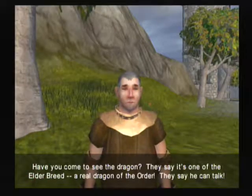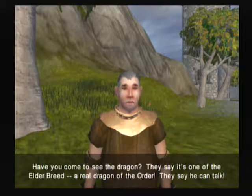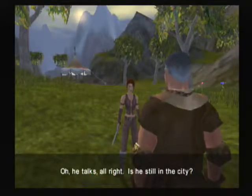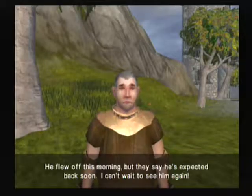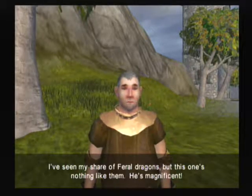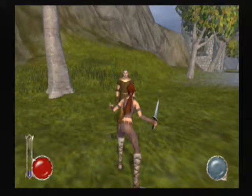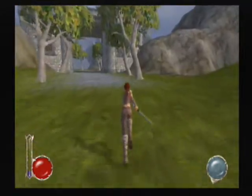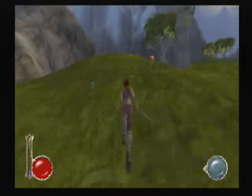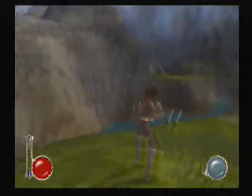NPC says: 'Have you come to see the dragon? They say it's one of the elder breed, a real dragon of the order — they say he can talk.' 'He talks all right. Is he still in the city?' 'He flew off this morning but he's expected back soon. I've seen my share of feral dragons but this one's nothing like them — he's magnificent.' We'll see enough of those feral dragons, and some not-so-feral ones that'll give us more trouble.